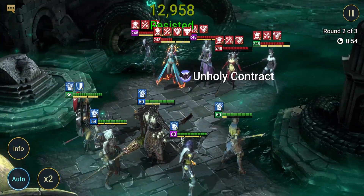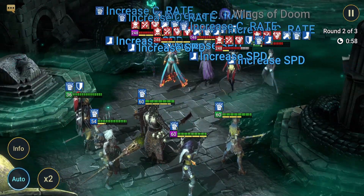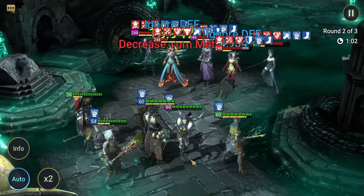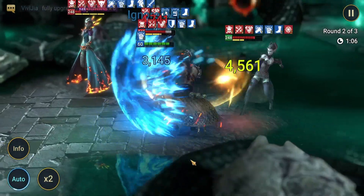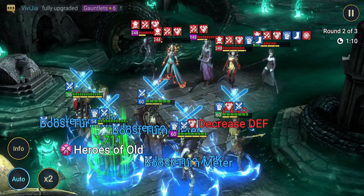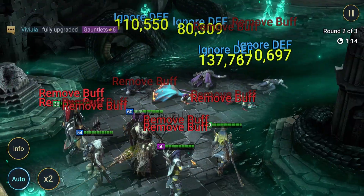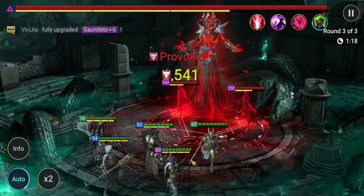Once a couple of buffs get out, whenever she rotates back through to her A3, she does HP damage based on the number of buffs stripped off of both teams, which is pretty nice. You can manual to take control and make sure she has it available for the right wave. Meanwhile, Sandlash actually works against her slightly because she purges some of those buffs off — but it doesn't matter in this case; we get to her really quickly.